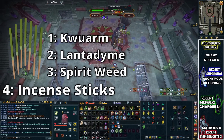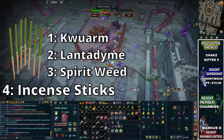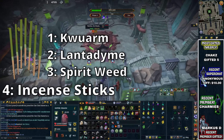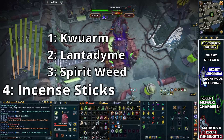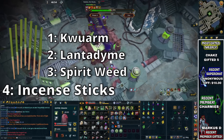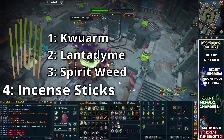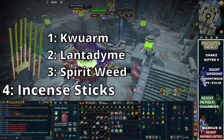The Lantadyme incense sticks actually increase the duration of your potions. So if you have potions like Overloads or Super Prayer Renewals, these will extend the duration of an Overload from 6 minutes normally all the way up to 8 minutes once you've overloaded the incense sticks and extended the timer. In the long run, these are going to save you from having to make as many Overloads. If you can extend this to 8 minutes, you can kill Nex twice on one dose, which is obviously going to save you a lot of money and time in the long run.